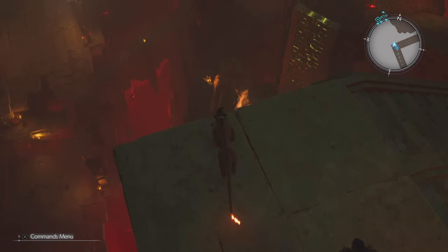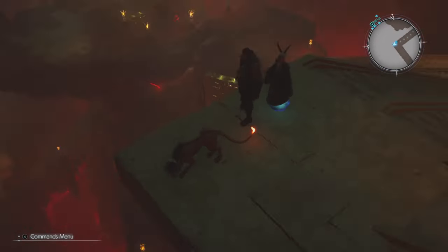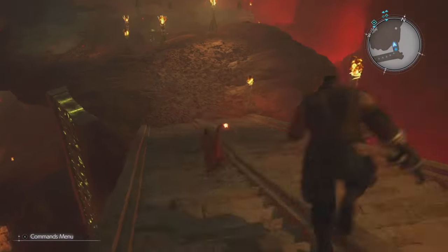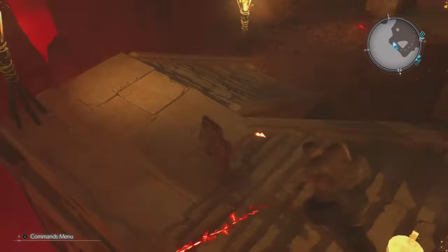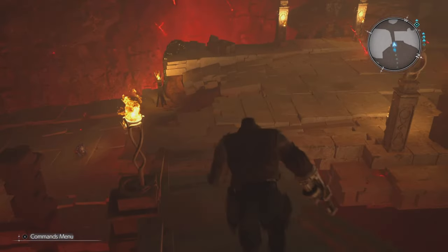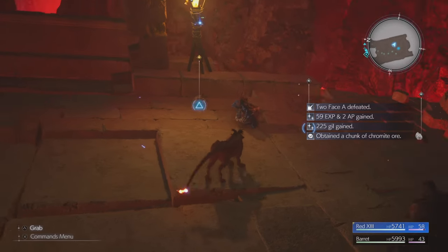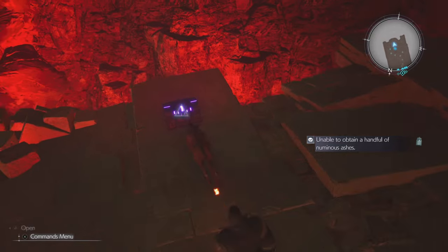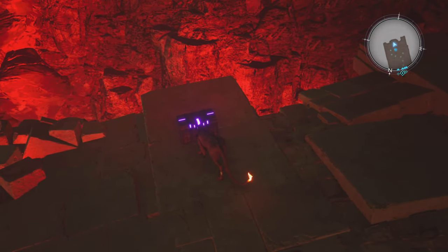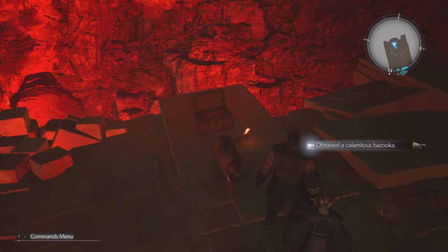Right over here to the left you can kind of see the chest where this is located. Now there are a ton of enemies before you can pick this up, so you will have to clear them out. Head down the stairs, hang a quick left, take out all of the enemies along your path, and open up that chest.